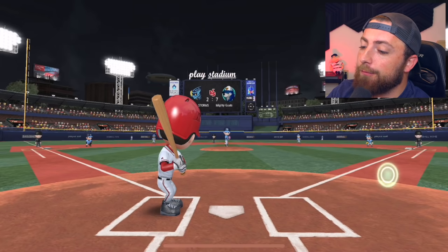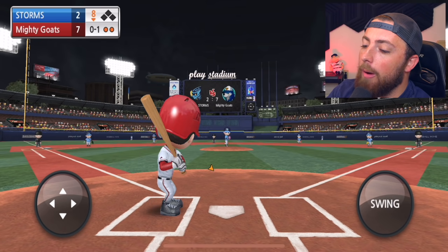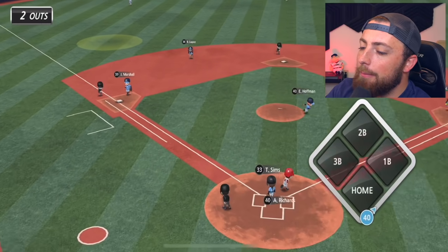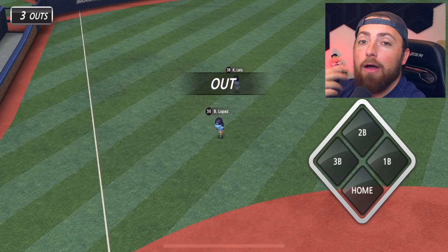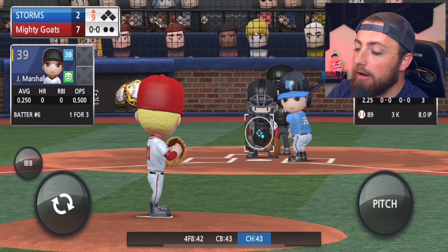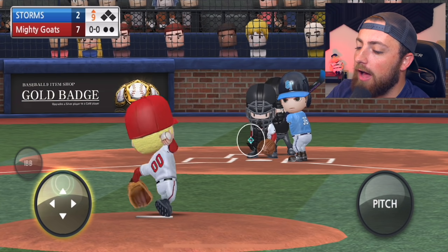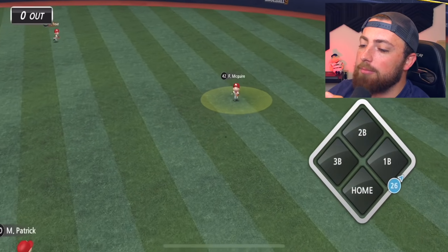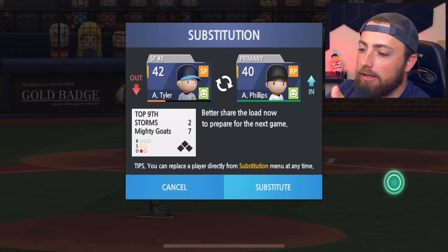Maybe we should have added that necklace to Fernando Tatis Jr. I feel like that's the only difference between him and Trout right now. Maybe we'll add that for next video. But I don't want to spend all my coins and diamonds on one or two players — I have to build an entire team. Each player is going to cost me some serious money. Should I just pitch for the final outs of the game? Might as well.